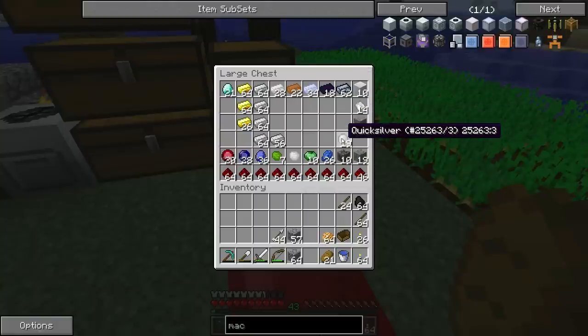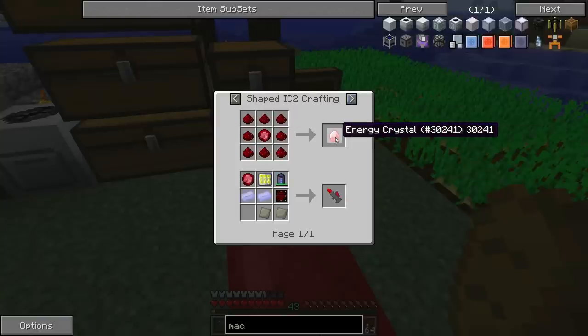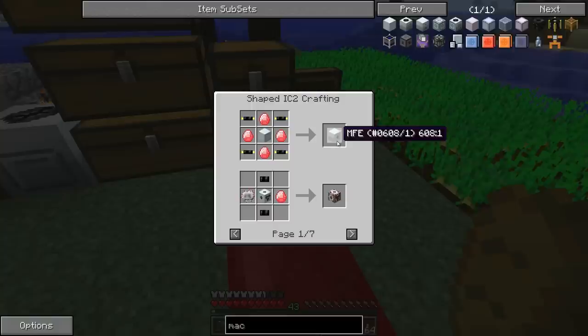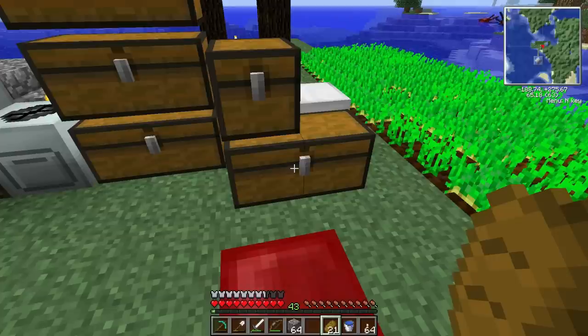I've collected aluminum blocks — not sure what aluminum is for — plus quicksilver, and a lot of sapphires and rubies. You can make tools from them, but you can also turn them into energy crystals, which are used in mining lasers. You can also use diamonds for these energy crystals. They're used for an MFE, which stores 500,000 energy compared to this battery box's 40,000 — that'd be the next upgrade step.